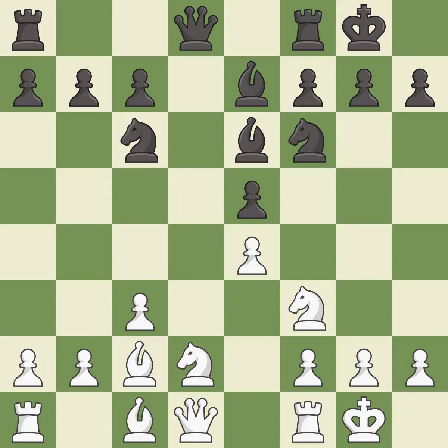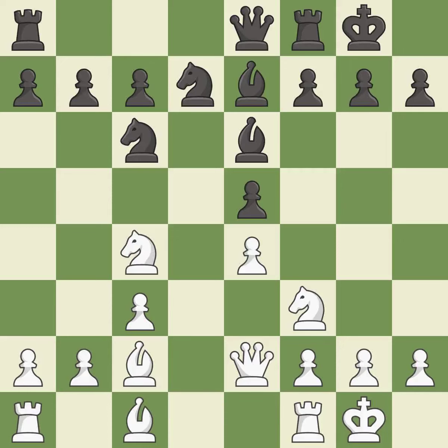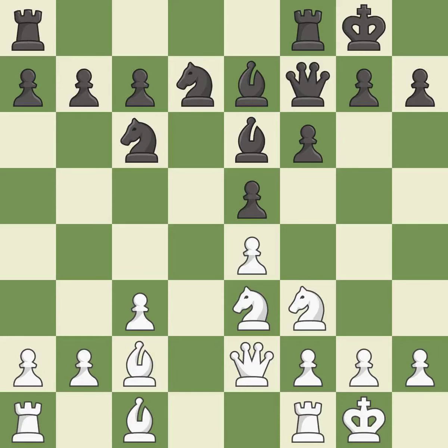Recaptures. This activates a queen by developing it off of its starting square. This develops a queen off its starting square, getting it into the action. This mobilizes the knight, allowing it to control more of the board. This connects the rooks, which helps them coordinate together in the future. The rook is now on an open file, which helps control squares across the board.